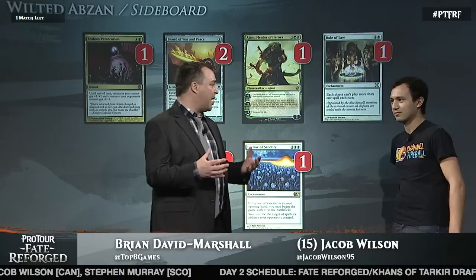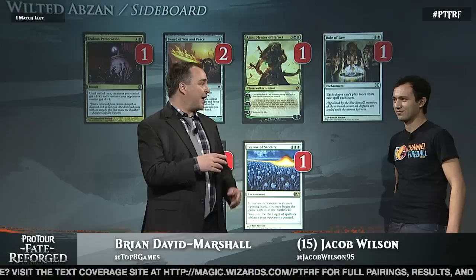You can cast it on turn 3 pretty easily if you find it on those early turns. So if someone wanted to pick this deck up — something we were calling Wilted Abzan because of the Wilt-Leaf Liege — what's the one great piece of advice you have? You definitely want a mana creature in your opening hand, and once the game progresses, cast all of your spells except for Smiter and Wilt-Leaf Liege. Try to keep those in hand if you're playing against a black deck. Against any deck, keep Wilt-Leaf Liege in hand until the final turn when you want to kill them. Jacob Wilson, go get back out to not losing at Modern. For Jacob Wilson, this is Brian David Marshall from the Tournament Center. Thank you.